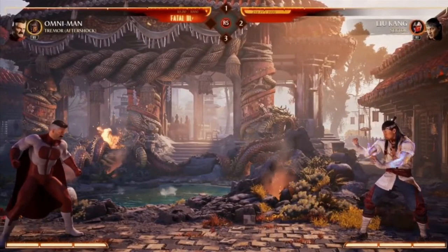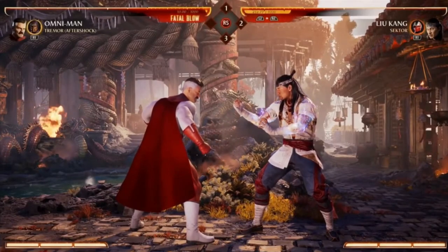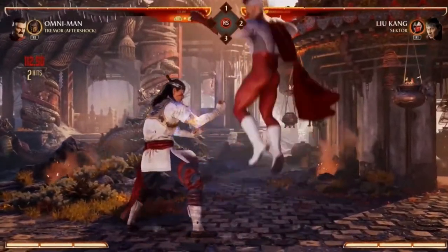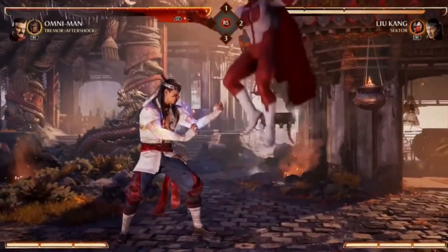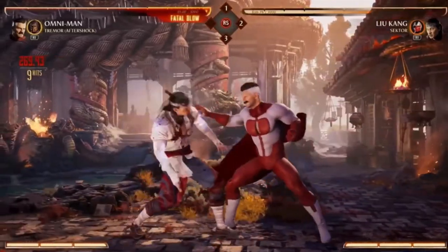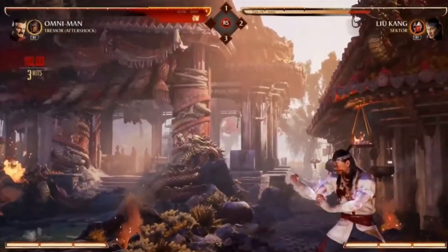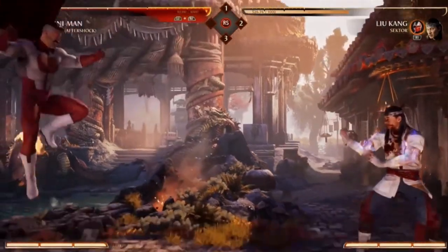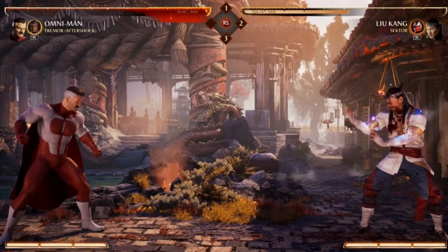For his mobility, he also has a unique air dash. This actually has a physical hit attached to it — it doesn't just pass through the opponent. You can see he spins the opponent around for a free hit. You can do it twice as long as you have meter, to do some really cool flashy combos. You can use it to get in or to get out, and it'll always have that physical hit. If you do it the first time, it doesn't take any meter, but if you want to do it twice in a combo, it's going to take a bar — similar to how Nitara works.